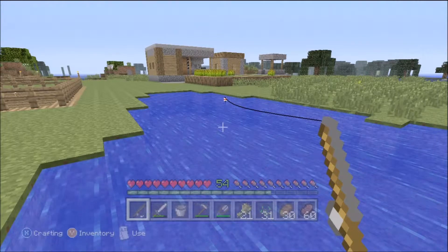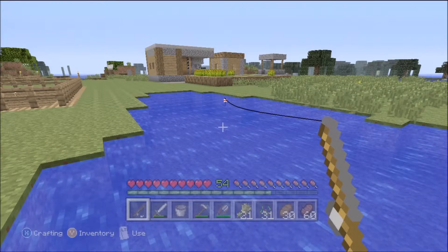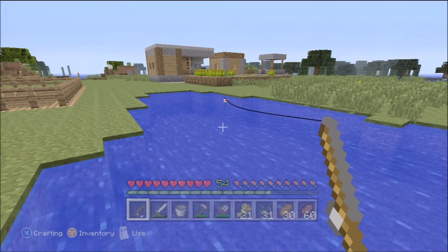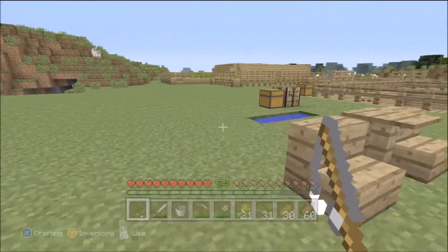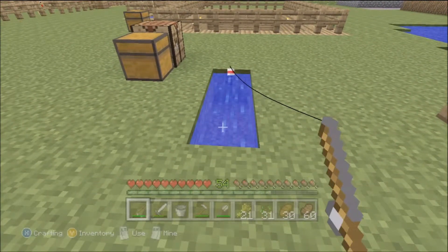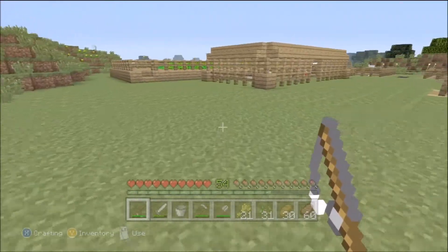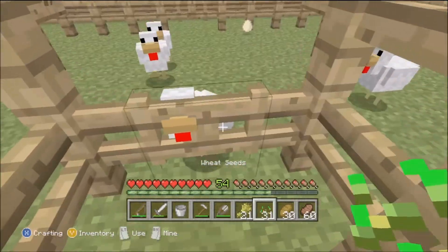You can catch fish anywhere there's water. It's just patience, just like in real life — it's all about the patience. The bobber went under and I missed it, but it's all about timing. You get the timing down, you get the patience down, and you can catch fish. Three blocks of water — as soon as the bobber drops, boom, you catch a fish.